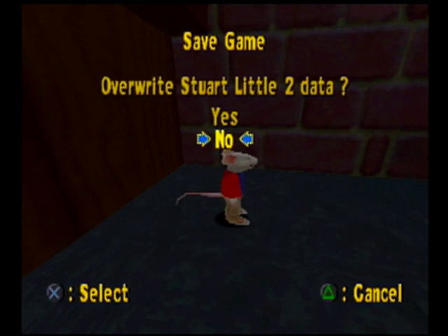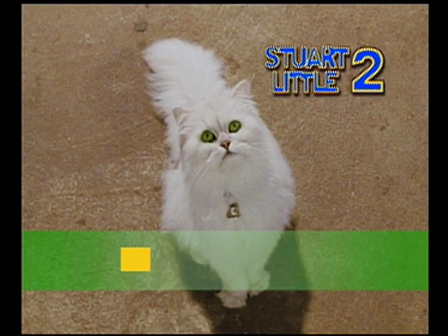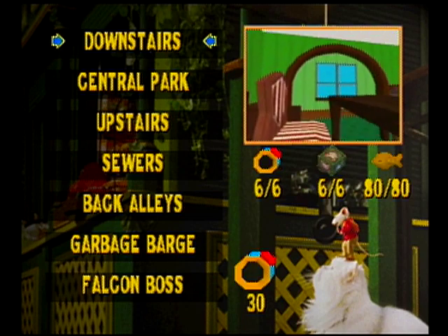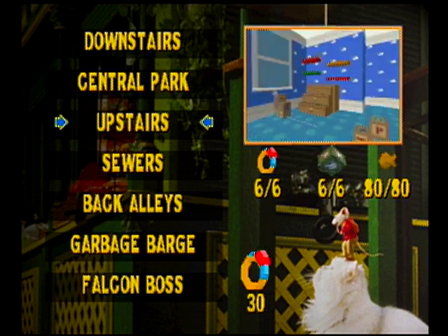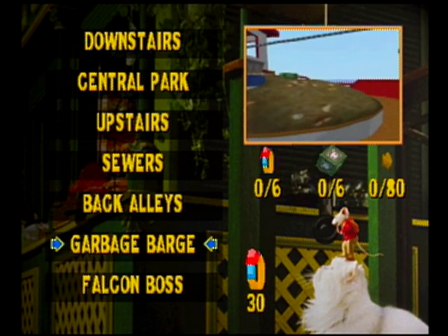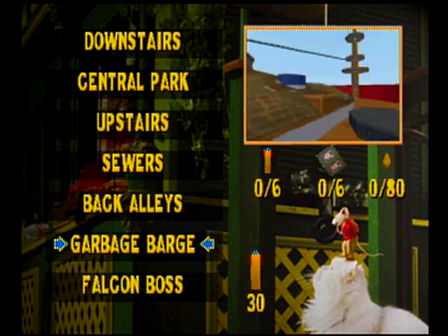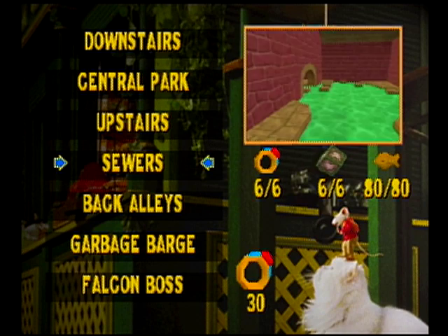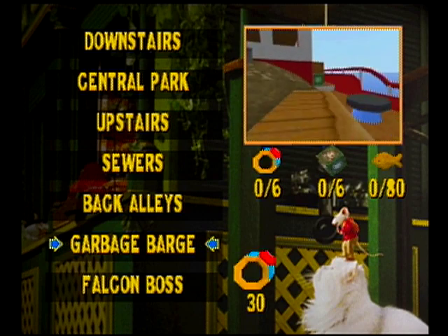Anyways, that cutscene was basically Stuart calling George over the phone, and George asking Stuart a lot of questions — because George was supposed to be covering for Stuart as Stuart heads out and looks for Margolo in secret. That's gonna be it for this video. In the next video, we'll do the last full level, Garbage Barge, and we'll probably do the Falcon Boss as well. I feel like a boss fight won't take long — we merged the training level with the downstairs video, so why not merge Falcon Boss with Garbage Barge? So yeah, we might be beating the game in the next video. I'm the Treminion Hero, and I will see you then.